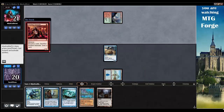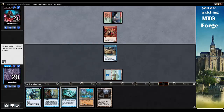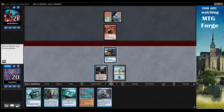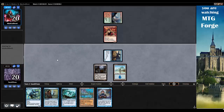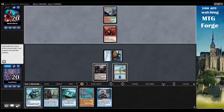We don't need to stop on our opponent's upkeep yet. Insolent Neonate. Sure. Turn two, Ghost Quarter. So we will just swing in, going for one, and just hold up either Remand or Quickling, depending on what my opponent casts. Or maybe even Deprive.